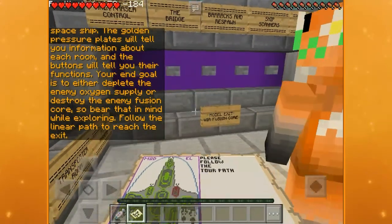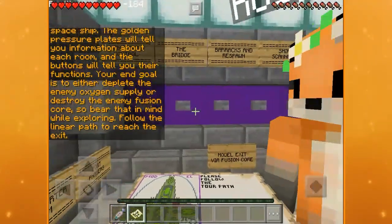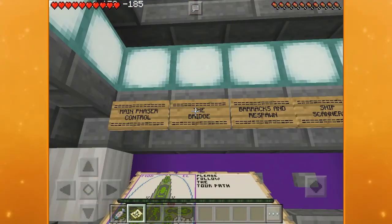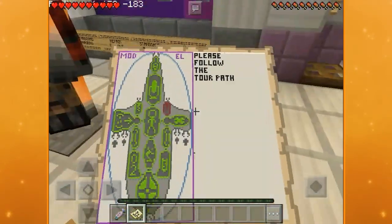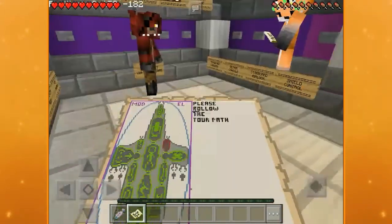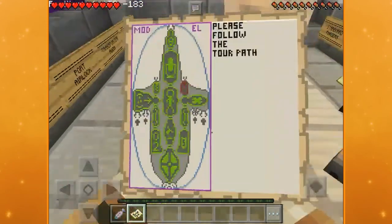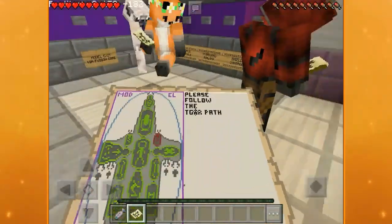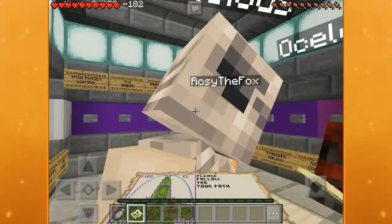I got a map. Everyone stand on the pressure plate — Amy, Erin, stand on the pressure plate. So if you look at the map, this is what we're actually going to be seeing. Game control switches you. Welcome to Space Battle Simulator — be sure to check out the tutorial.